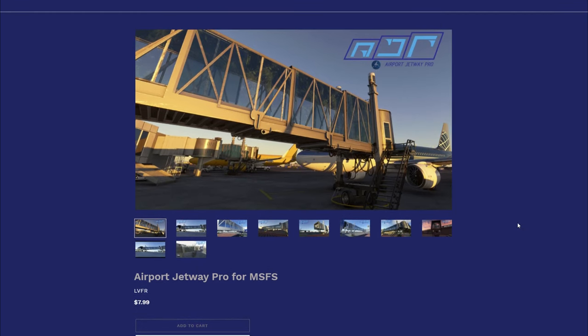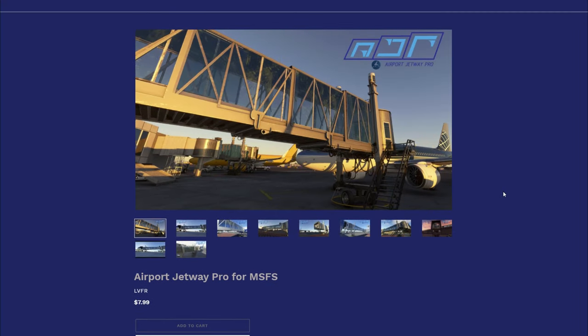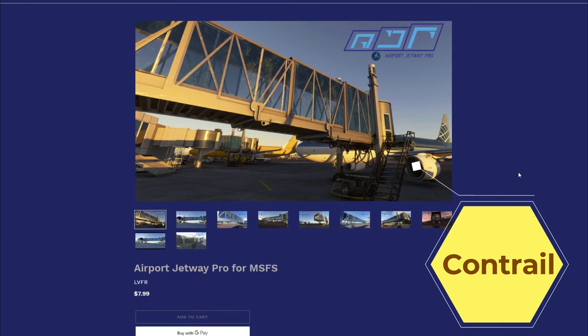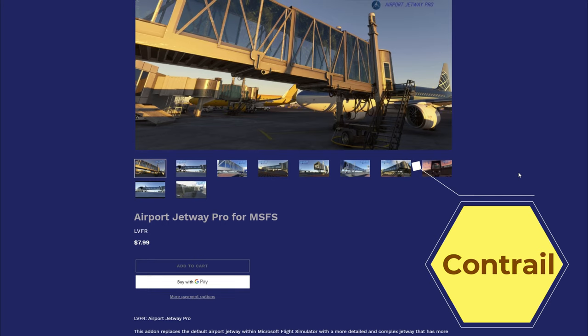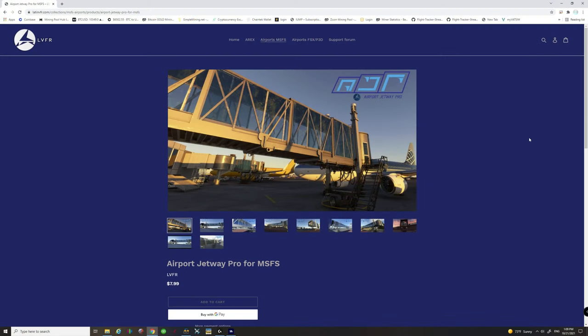Now when you do this download, you are going to be downloading the Contrail downloading software. It is very nice and very user-friendly. All you need to do is click on the jetway and then hit install once you pull that installer up, and it will just load it right into your community folder — or you can choose where you would like to place it.